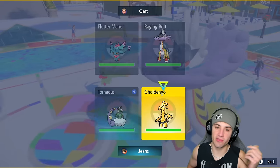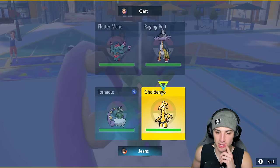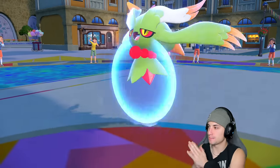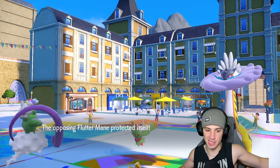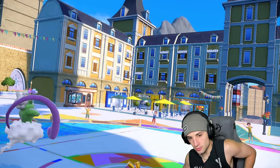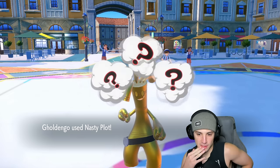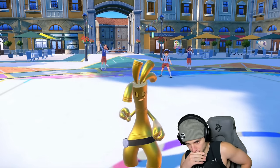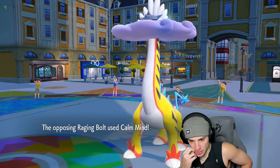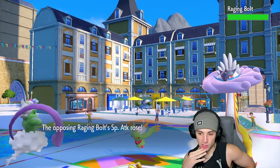I don't think it's a bad call. I think Flutter Mane swaps and Protects — this is a fine Nasty Plot call. We're going to Tailwind just in case Raging Bolt wants to attack. There's Protect — cool. So Raging Bolt probably attacks next. We're going to get off this Nasty Plot, and he just goes for Calm Mind. He sets up, I set up — pretty cool.